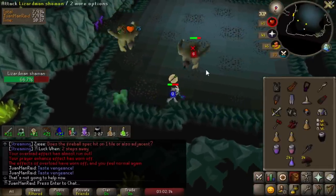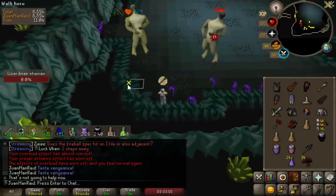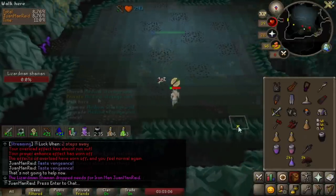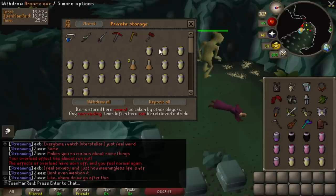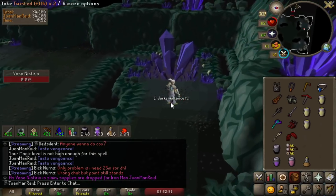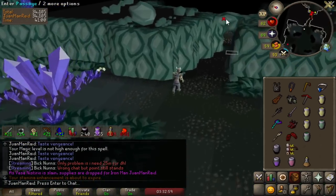Second raid — this is really bad. That was a terrible Fossa. First raid we had a really good one, and this raid we had a really bad one. I don't have a choice — I'm probably gonna have to run back just to grab food or else I'm gonna die.